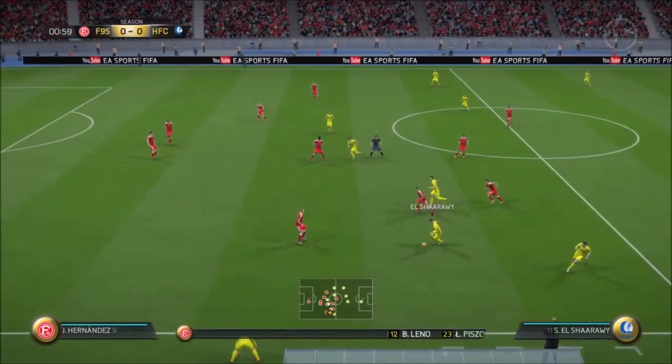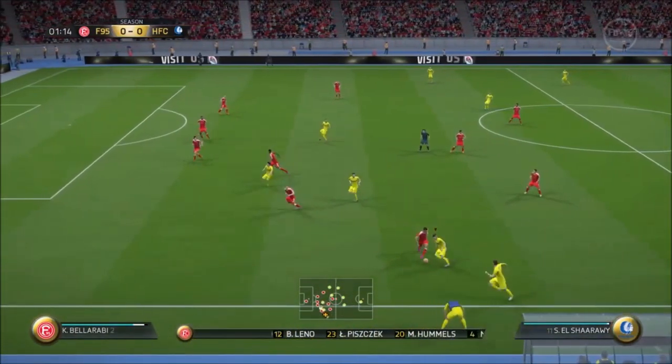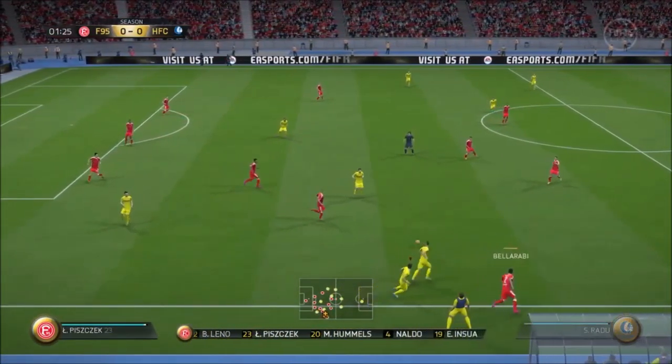This is the line-up for the home side. Bernd Leno starts in goal. Mats Hummels plays with Naldo in central defence. Pierre-Emerick Aubameyang starts up top with Javier Hernandez.